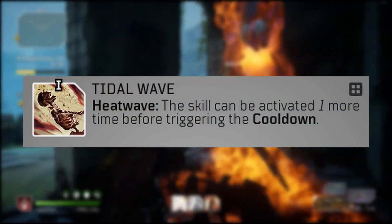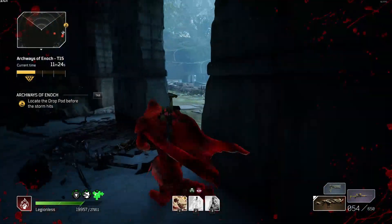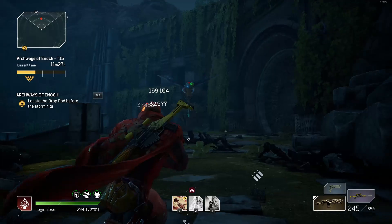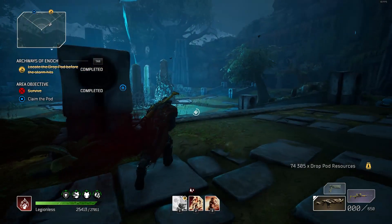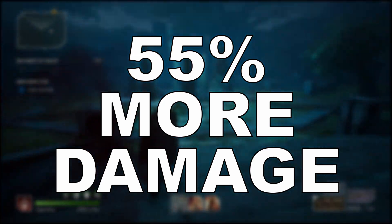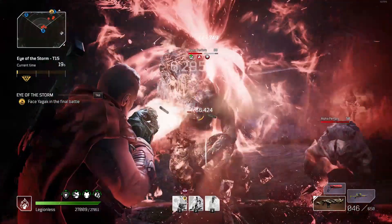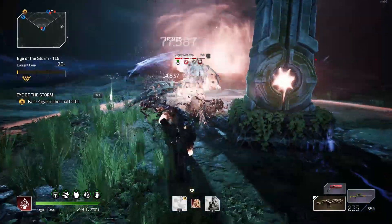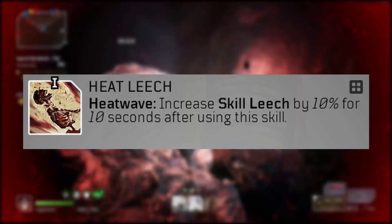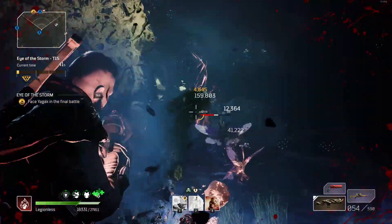The rest of the mods are about making your skills stronger. Tidal Wave lets you cast Heatwave one more time before triggering its cooldown. Burnout makes enemies hit by Heatwave take an extra 25% damage for 8 seconds, which stacks with the 15% from Trial by Fire in the skill tree. Bullet Kindling adds another 20% more damage against enemies afflicted by burn. So once all of this is stacked up, an enemy hit by Heatwave will take an additional 55% more damage from any damage source. Twice as Hot inflicts a large amount of extra damage to enemies under burn every time you cast a skill — with no cooldown, it's just free instant damage. Heat Leech gives your Skill Leech an extra 10% for 10 seconds whenever you cast Heatwave — basically a permanent 10% more healing since Heatwave's cooldown is lower than the buff duration.